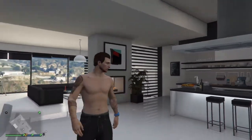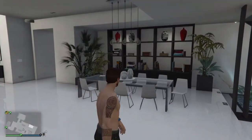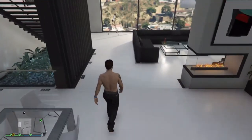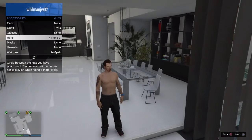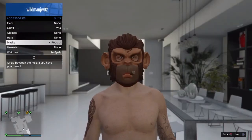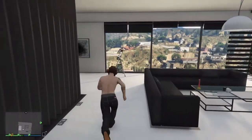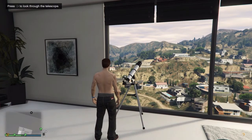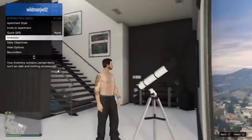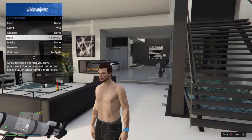Last but not least, I'm going to be showing you an easy hat mask glitch. All you're going to want to do is choose a mask of your choice — for me I'm going to choose the pogo mask because that's one of my favorites. Next, run up to the telescope and press right on the d-pad while holding the interaction menu. After you get this, you want to choose the hat of your choice.